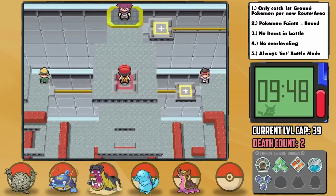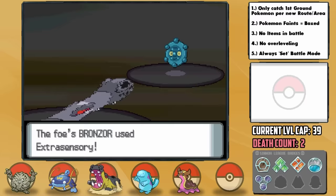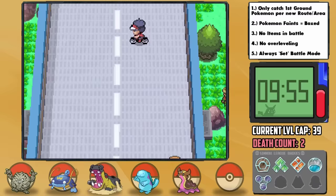The Canalave Gym being a Steel-type Gym is quite easy, especially with special Water attackers like Eugene for many Steelixes. Byron himself leads with a Bronzor with Levitate, so I lead with Hippowdon knowing we'll need Gastrodon later to avoid Hypnosis or Confuse Ray. We take down the Bronzor with a few Crunches, switch into Eugene for Steelix and start Rain Dance to avoid giving Bastiodon a Special Defense boost from Sandstorm, then take down Steelix and Bastiodon with a Rain-boosted Surf each for the win. A nice break for sure.